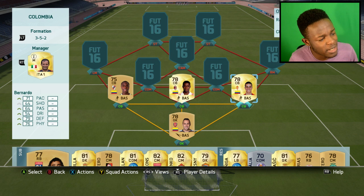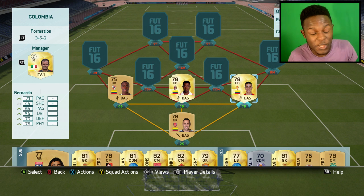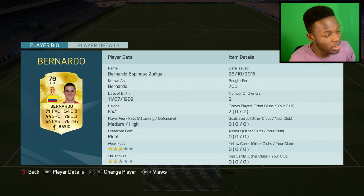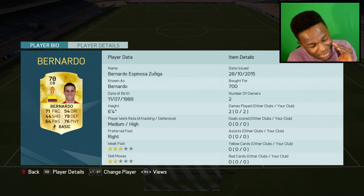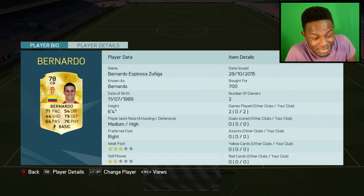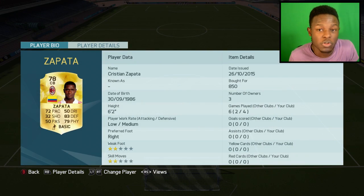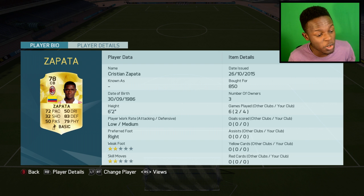At the back we have Volanta, Zapata, and Bernardo. Before using this squad I hadn't actually used Volanta or Bernardo, but after using them they're actually really decent center backs. Bernardo has 71 pace, 76 physical, 79 defending — he's 6'4" as well, which is insane for a center back, and only cost me 700 coins. Zapata is a beast; most of you might have used him in the Serie A squad I made a couple of weeks back, and he's got 72 pace, 83 defending, and 79 physical.